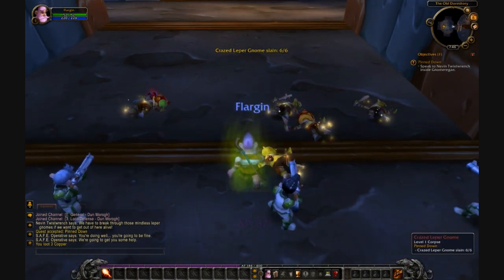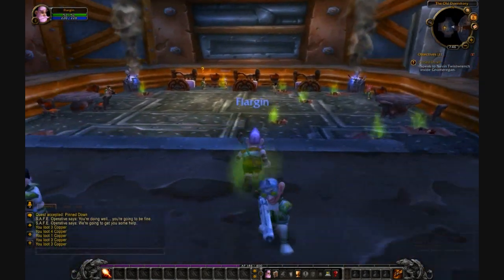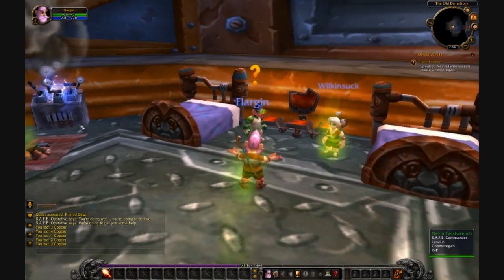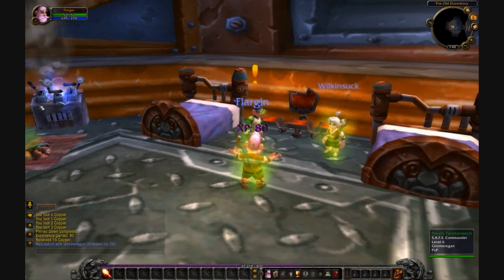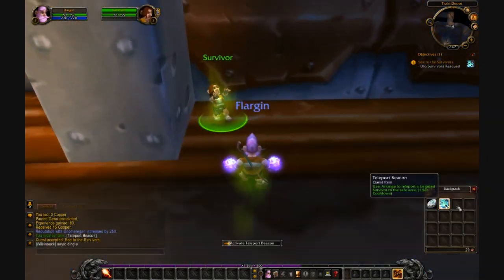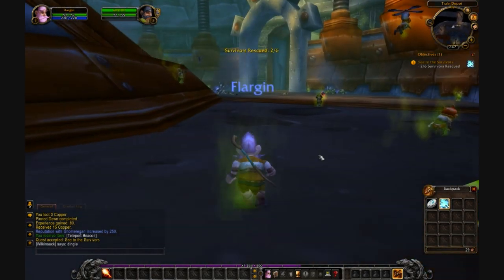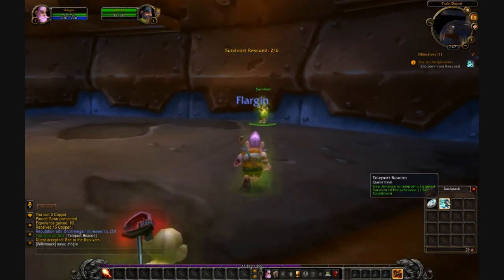The first quest you get is a kill quest. You have to kill these leper gnomes. At the beginning it seems that you're infected by radiation, and you're in Gnomeregan. This takes place after Operation Gnomeregan, and you try and clean the place up, rescue some survivors, and kill some of these leper gnomes.